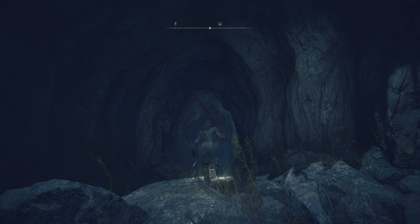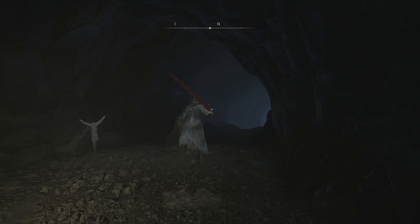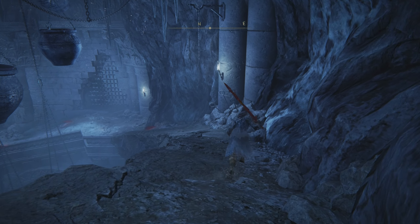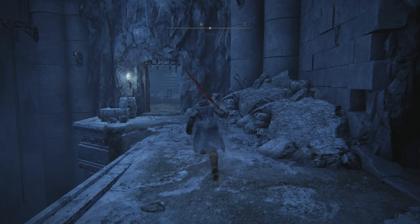But once you make it here, all you need to do is go inside, and a little bit through the cave you'll end up coming across the Site of Grace, which is right here. Then what you want to do is just follow the path all the way down. It's going to lead you into this really cool looking open room, and we're just going to follow the path all the way to the very back door — the furthest one that you can go into, which you can see right here in front of us.